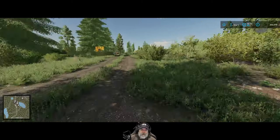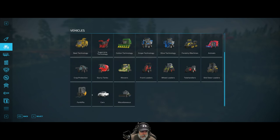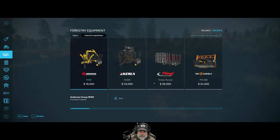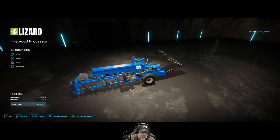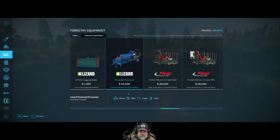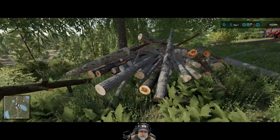Let's talk about mods. I've installed a mod that lets us do firewood — remember I was talking about that an episode or two back saying it's too bad we can't do firewood? Well we actually can, thanks to this mod. There's a firewood processor right here, and the plan is we're going to start using this to process our scrap wood and turn it into firewood and sell it.